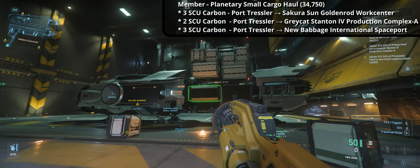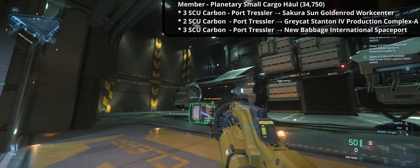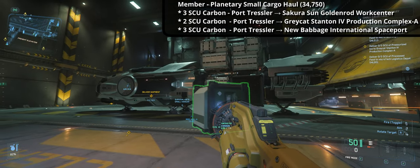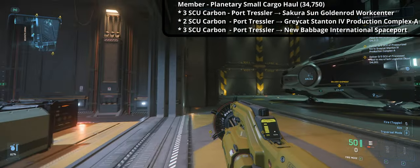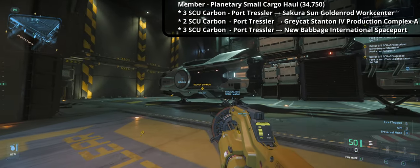The third mission is a planetary small cargo haul for the member rank for 34,750 AUEC, delivering carbon: 3 SCU from Port Tressler to Sakura Sun Golden Road Work Center, 2 SCU to Greycat Stanton Production Complex A, and 3 SCU to New Babbage International Spaceport.